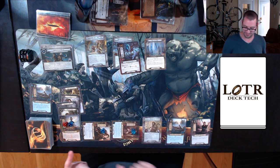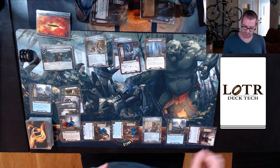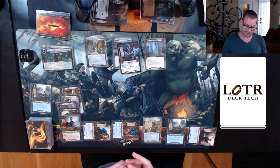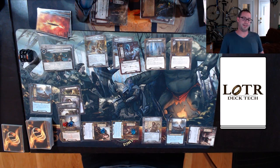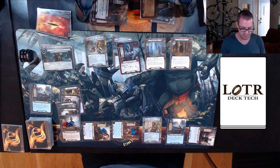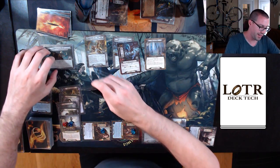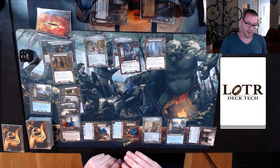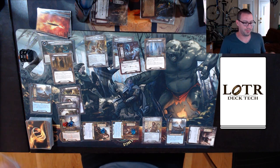I need eight willpower to kill this spider. Sending seven to the quest — Forest Gate revealed. Not too bad: seven up against seven, nice and easy. I will travel to Forest Gate because I can do that, which is going to put one progress on Twilight Hall, meaning I'll be able to travel to it, and we'll actually be able to make some progress.